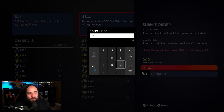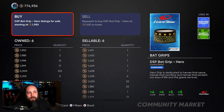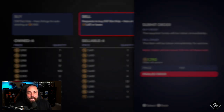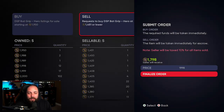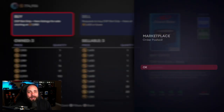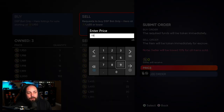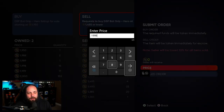Every single person who logged into the game got one of these grips, so there was a lot of supply. I saw this opportunity early — we were buying at a price point where we could not lose stubs, because I could just quick sell them all for a thousand if needed. The risk I took was zero, and we made 80,000 stubs in three days by doing nothing.